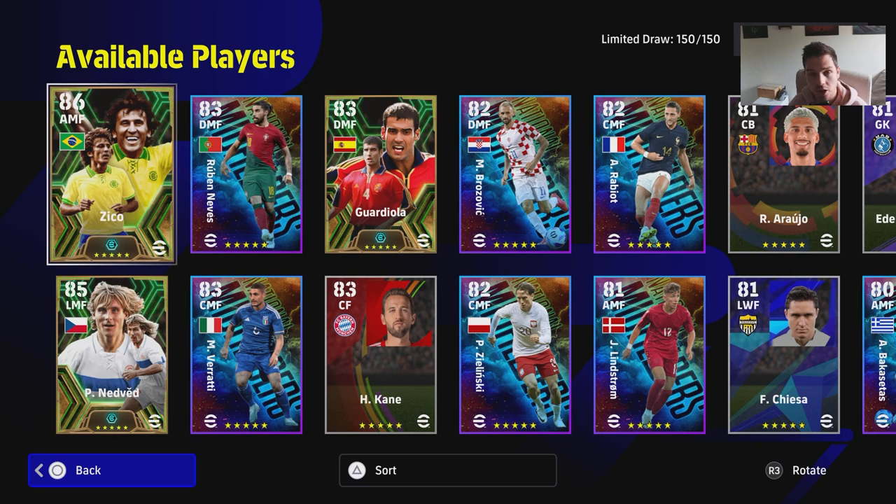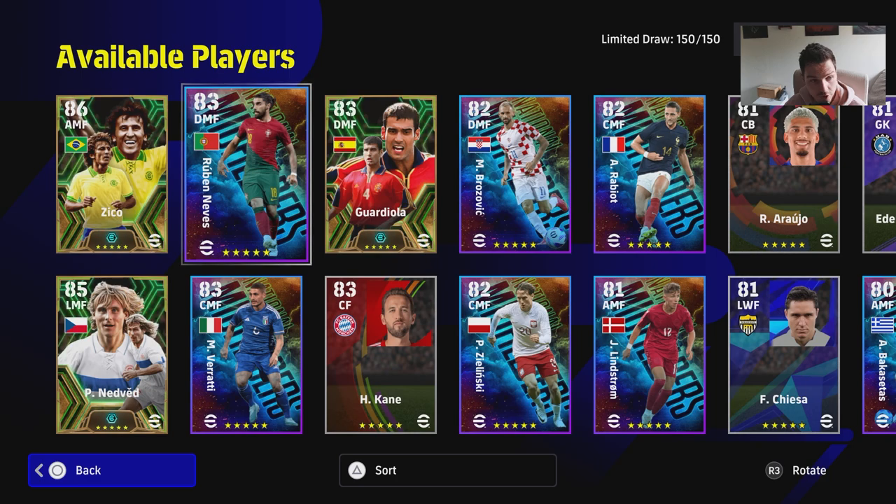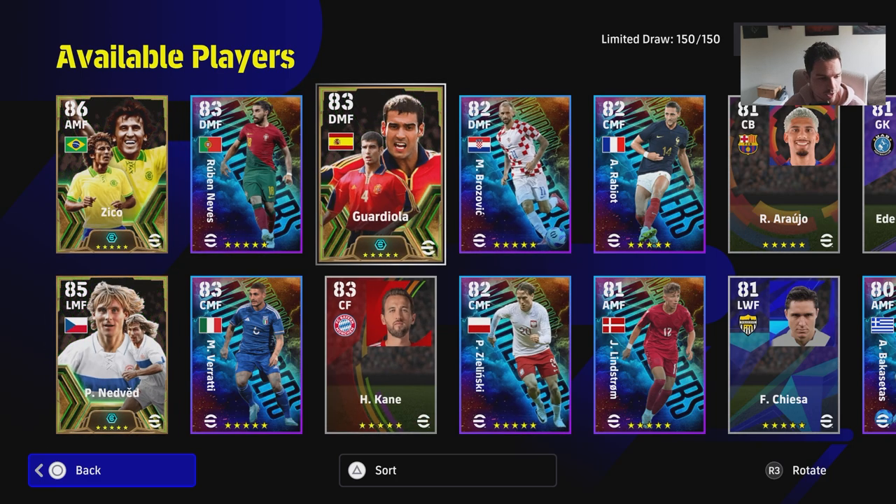These come with the booster epics on Monday instead of releasing on Thursday. Let me know if that's a thumbs up or a thumbs down - do you like that this releases on Monday, or do you prefer the older way? Personally I think the spotlight on these needs to be higher and there should be objectives tied to them, but we'll get into that in the live stream later. We've already done Zico, Nedvid and Gardiola - check that video out if you haven't already.